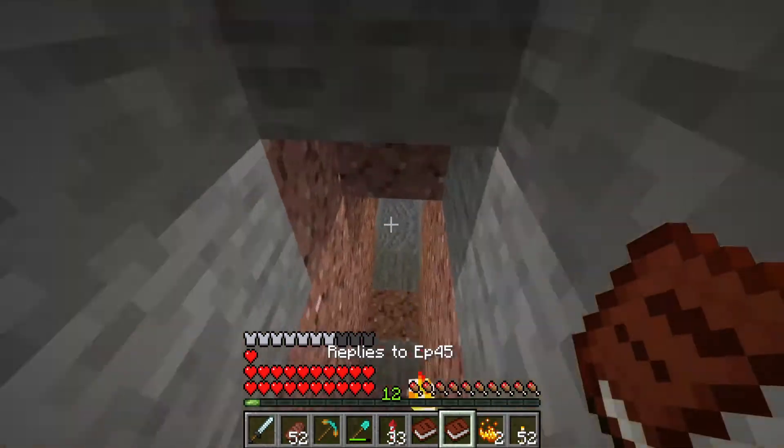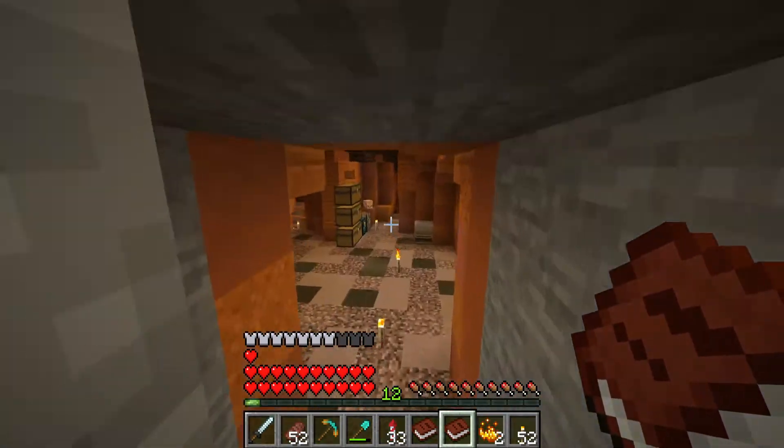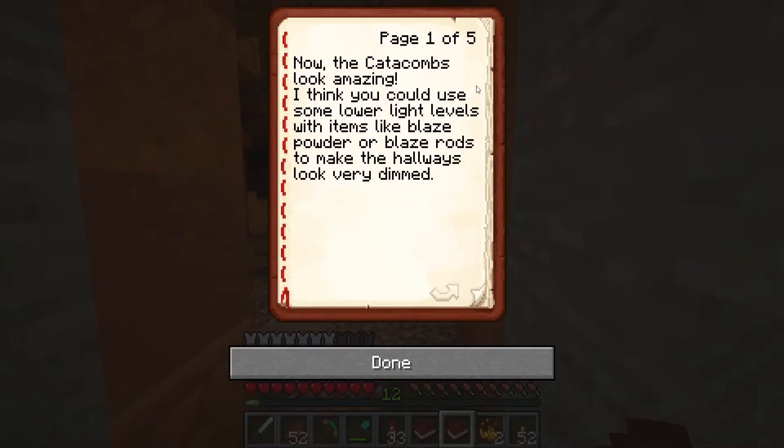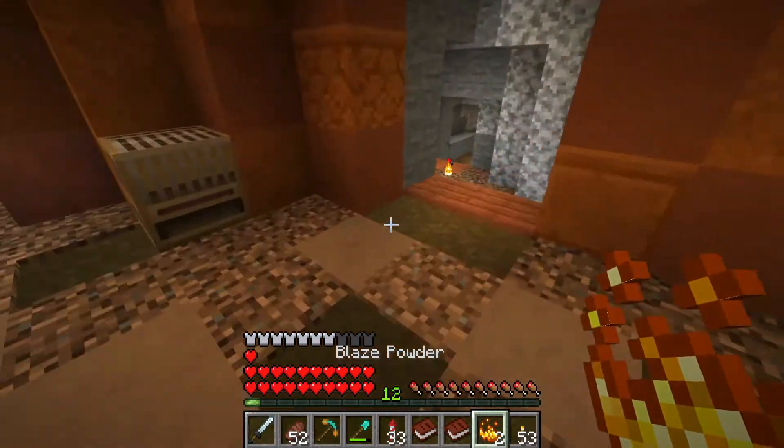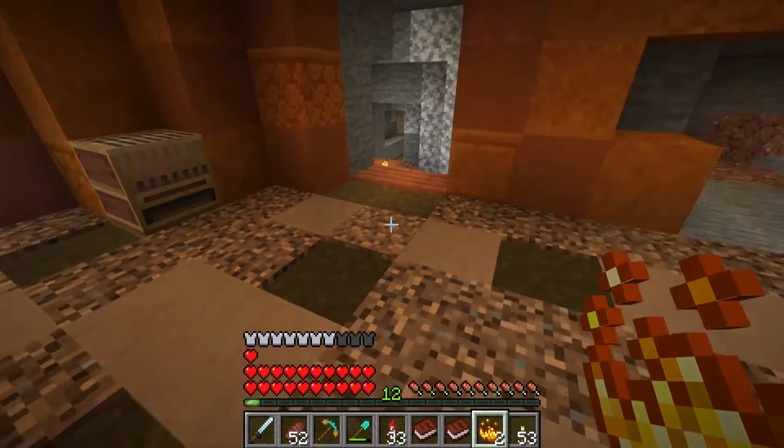The very first comment is from Marsalesco, who says the catacombs look amazing — thank you, I appreciate the feedback. You also said I think you could use some lower light levels with items like blaze powder or blaze rods to make the hallways look very dim. So since we have Optifine installed...